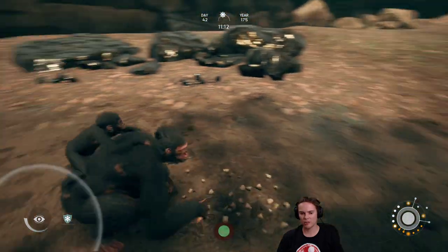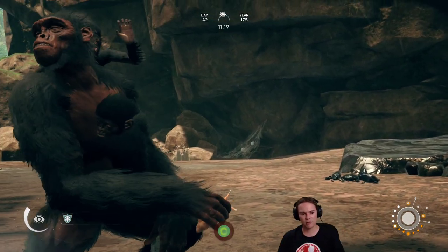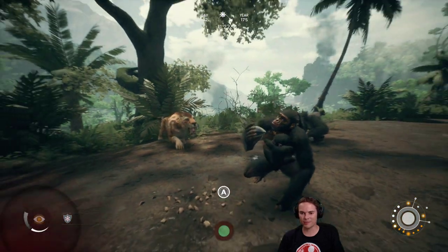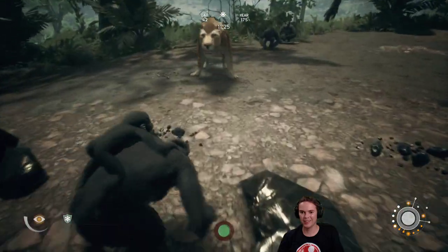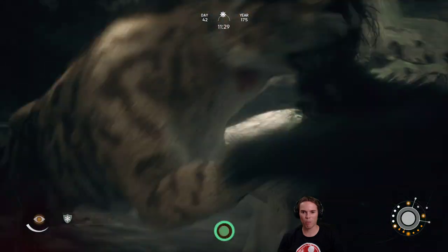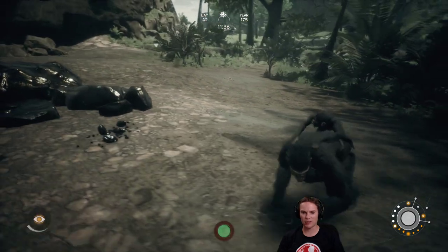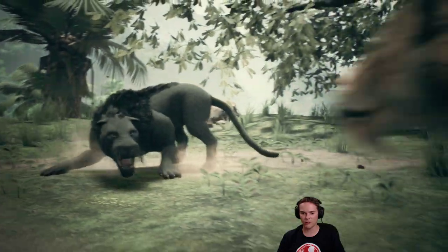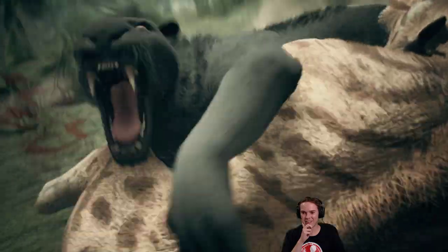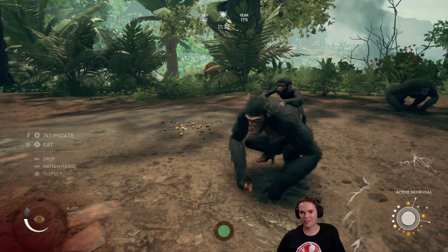First off though, let's eat a snail — actually I should inspect that first. Someone stick a spear in that thing's face! I hit it with my rock instead. Those cats seem to go around in pairs — a black one and another one. I've still got my snail. Who wins? Neither wins — it's a draw.